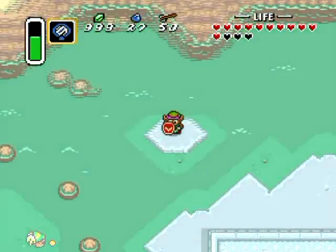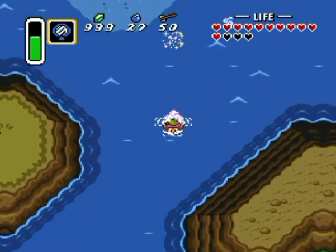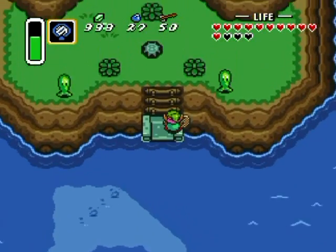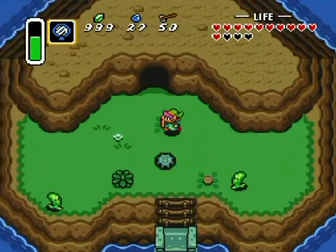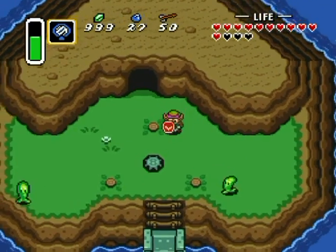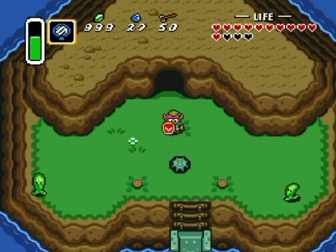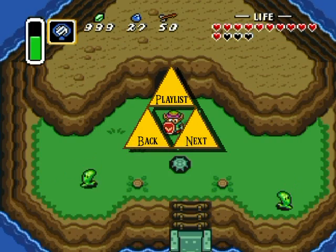Now I'm gonna go into the light world and upgrade the bombs and arrows to their max off-camera. This is the thing you need to pick up to get to a portal that leads to the dark world and to the fifth dungeon, but I'm going to the fourth dungeon next. With that, I'm gonna end off this part here — hope you enjoyed, and I'll see you in the next part when I have all my bombs and arrows upgraded!